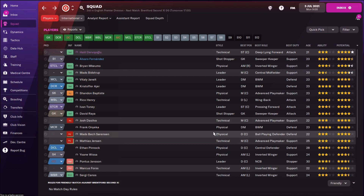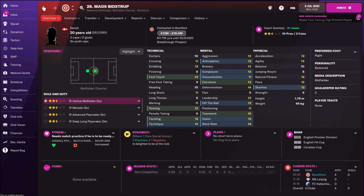Just decide who to sell, because you don't want to sell your best players. We have one really interesting player — that's Mads Bielik. He's 20 years old and Danish, and we see he has a nice potential ability.